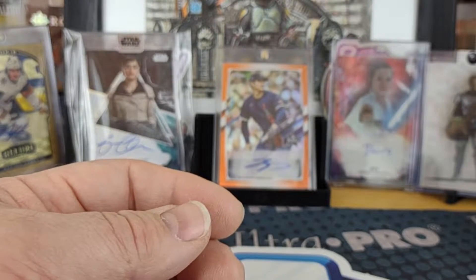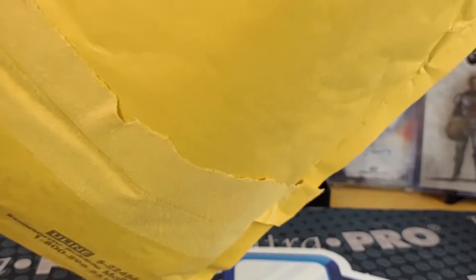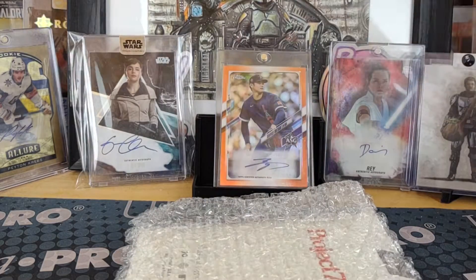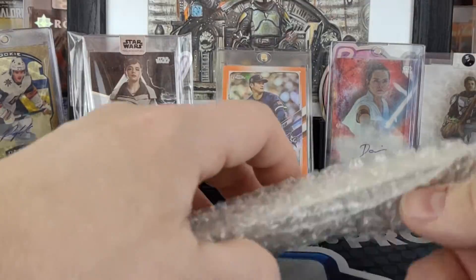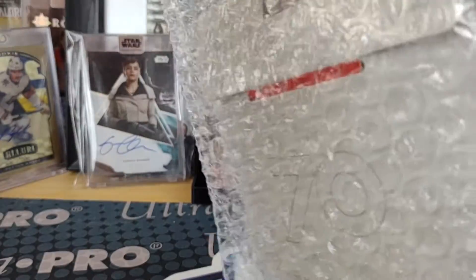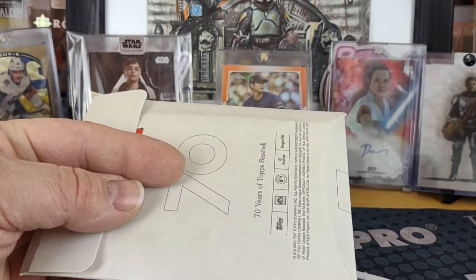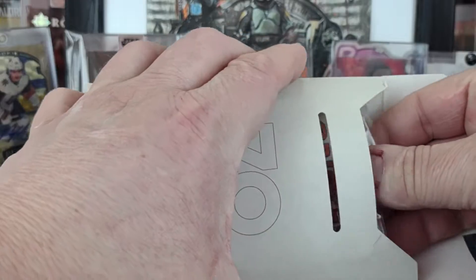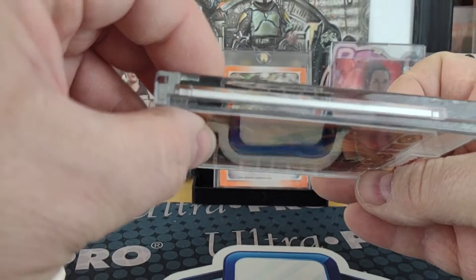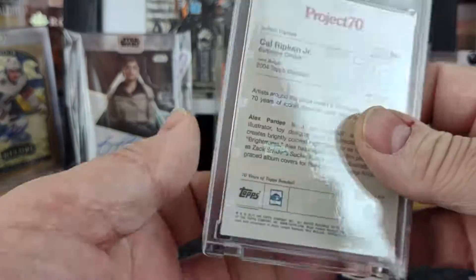Last package — this should be Project 70. It's just a single card, so I'm going to say no bonus. I want to say this is Cal Ripken, but tough to say with Topps — they've been handling the last few. And it is Cal Ripken Jr. Iron Man, Alex Pardee.